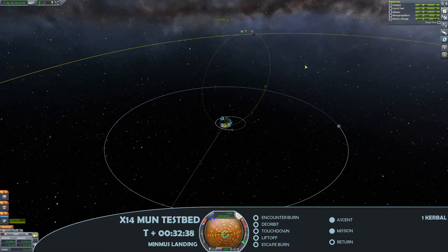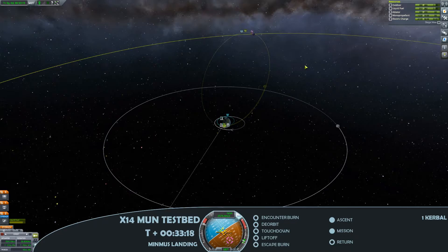Much easier to do this with use of the manoeuvre nodes, as we begin to make our encounter burn. This is going to be the longest burn of the mission, as we get essentially out to right the extremes of the Kerbal system. We're 33 minutes into the mission, so just over half an hour of mission time, and slowly accelerating out to make our encounter with Minmus.